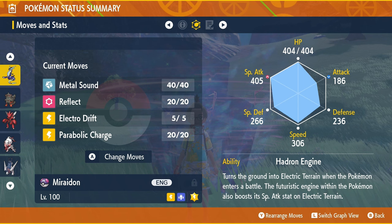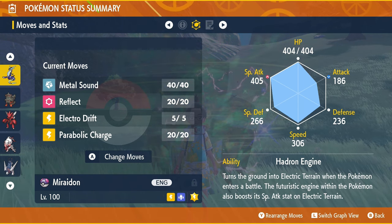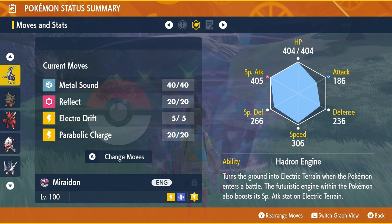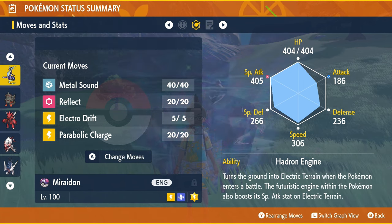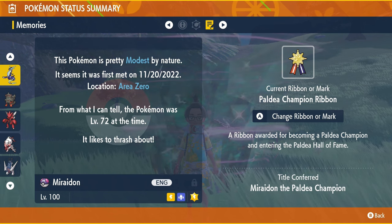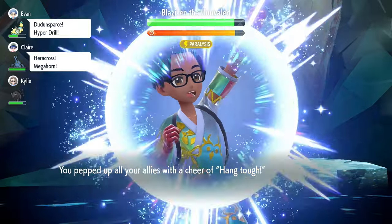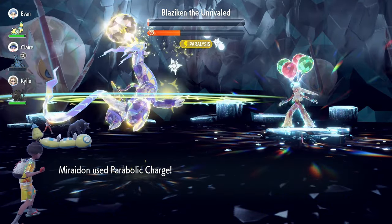The only two moves required to make this work are Parabolic Charge and Reflect. Reflect is to set up enough Defense to survive the incoming onslaught, and Parabolic Charge is for sustain and survivability. The sequence of moves is: Reflect, Parabolic Charge, Cheer Up, Hang Tough, and then Parabolic Charge again until victory is yours.